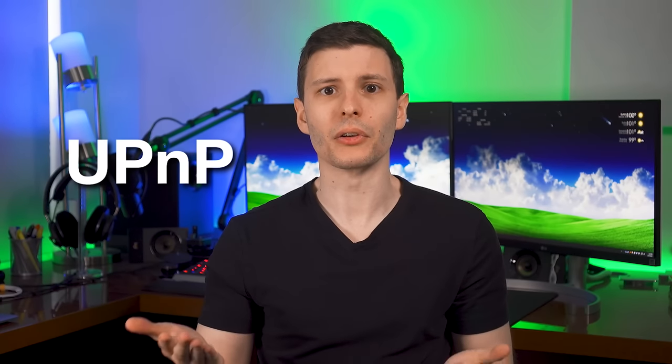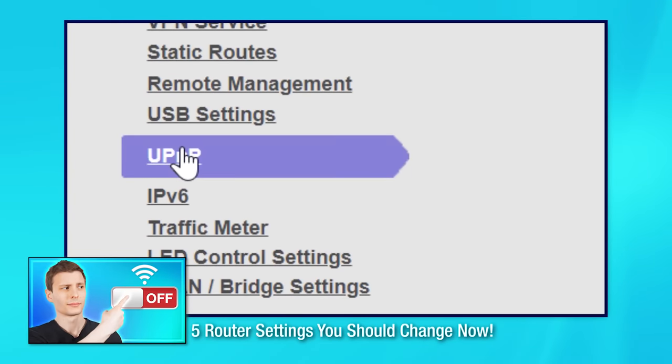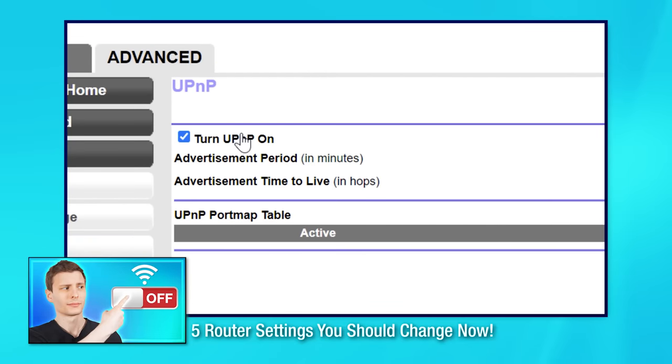On top of all of this, even if you don't get hacked, if you have any other devices on your network that rely on UPnP — Universal Plug and Play — the port forwarding settings will probably override that and completely mess up the connection for that device. Now, Universal Plug and Play is not actually that important; in fact, I recommend disabling it in your router settings if you don't need it.